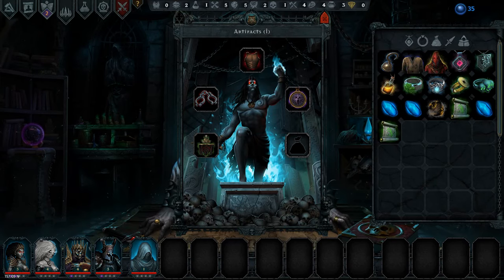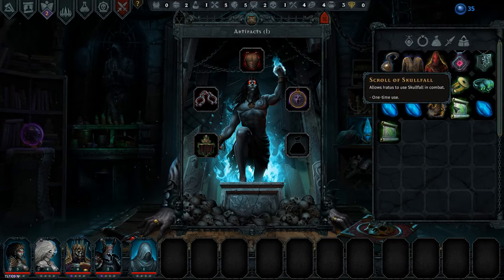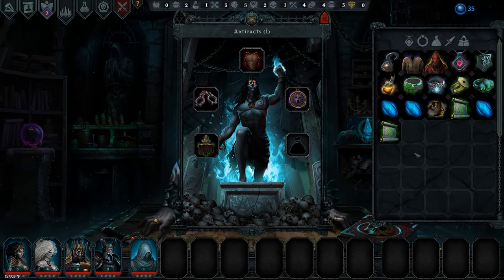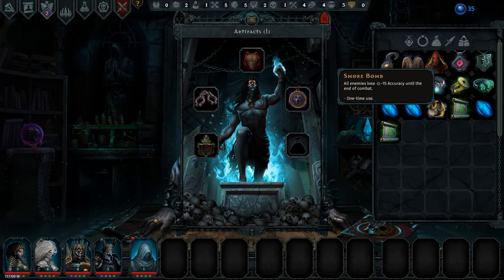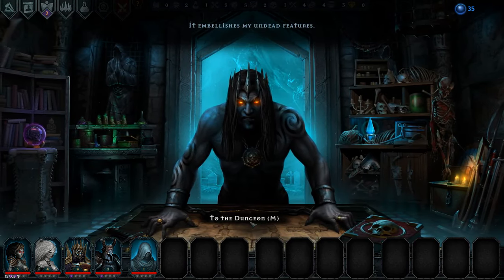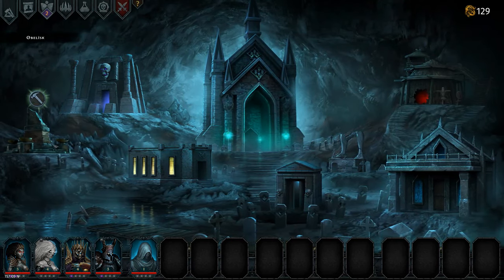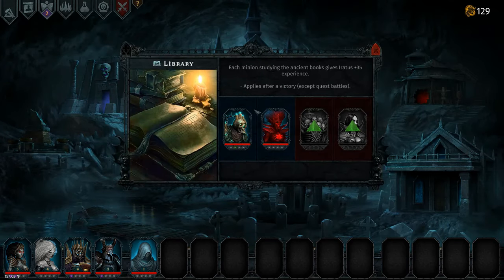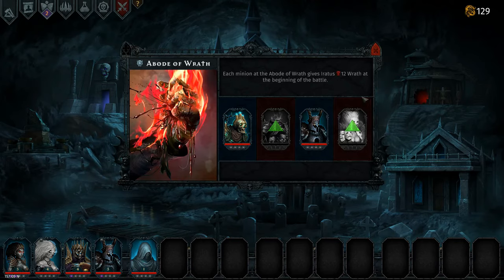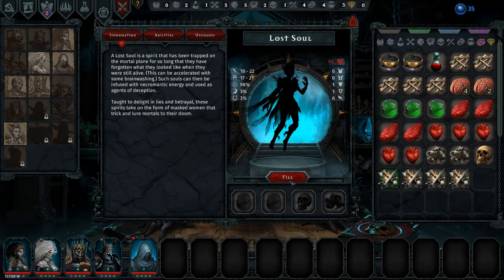We do have three of these mana crystals, so maybe we should take one into battle. Then we'll take a Skullfall scroll into battle for the boss — we have two scrolls of Skullfall. There's something else that might be very nice as well. Before we do that, could unlock something here with either a Headless Hunter or a Lost Soul. Let's see if we can craft one of those. We can make a Lost Soul, so let's make one of those.